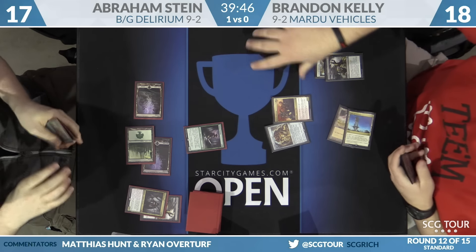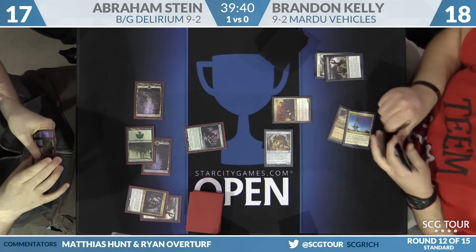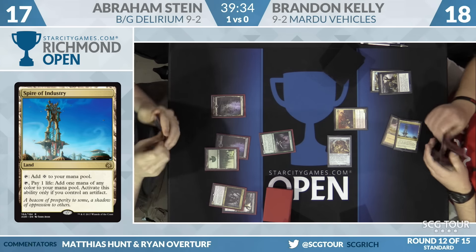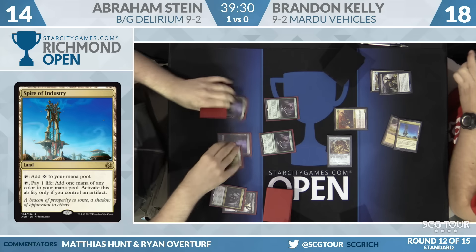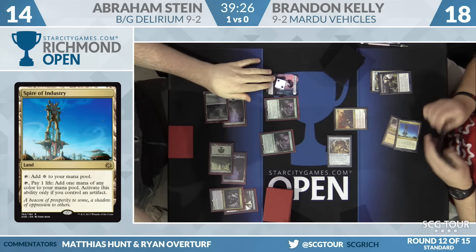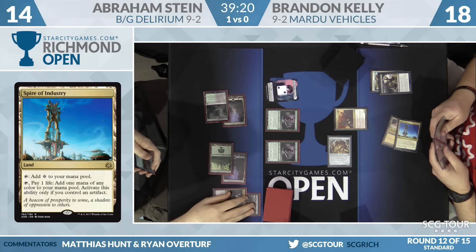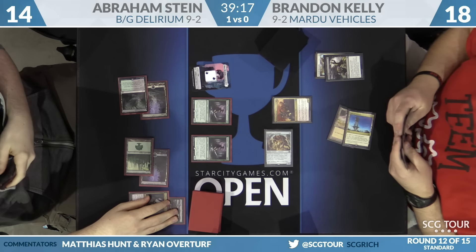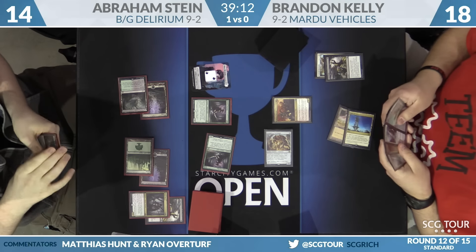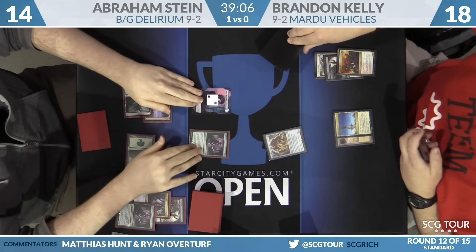Veteran Motorist from Kelly. Keep in mind, Kelly looks like he missed the third land drop that turn. He's a deck that wants to make approximately three land drops, and missing them could be problematic. He would have liked to scry for the land, but first he had to get the Scrounger in place so Spire of Industry could make the red mana for the Motorist. Meanwhile, Abraham Stein is setting up an attrition game. His turn three Tireless Tracker lived, so he plays a second Tracker plus a land for double Clue — that's pretty great.